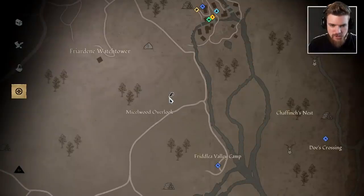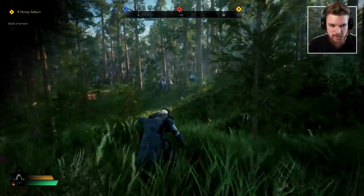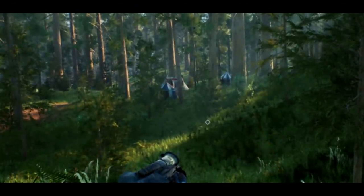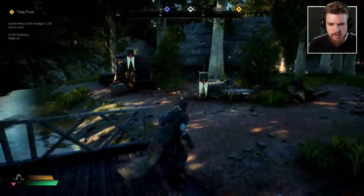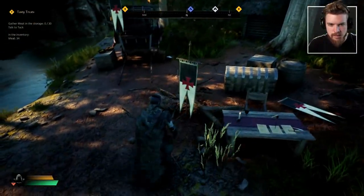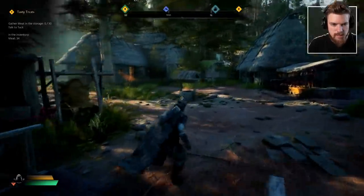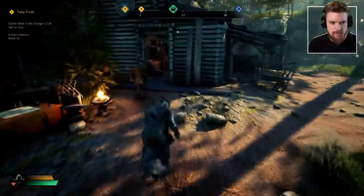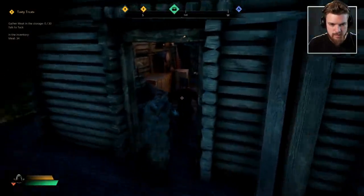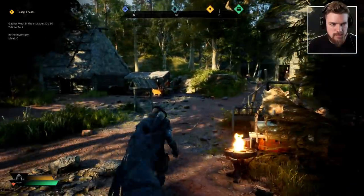On the way back from the valley camp, I've just come across this location — it looks like an enemy encampment, I'm not going to attack this yet. Here we are, back at the settlement. Looks like someone got a tax collector. We're back in the town centre — I'm going to fill up my water and then we'll speak to Tuck. Now we need to put the meat in the town's storage. Look at this peasant — why is he walking like that? Now he has 30 out of 30 meats.